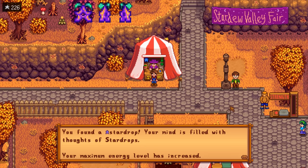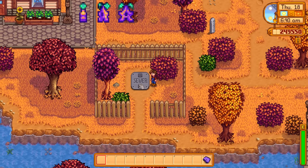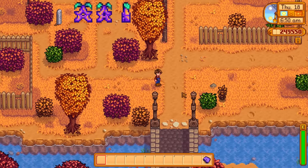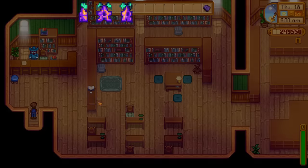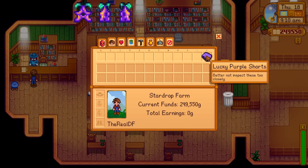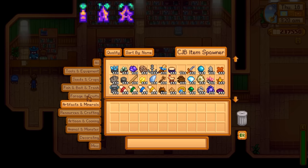You found another star drop — your mind is filled with lots of star drops. Our next star drop comes from the sewers, but we don't have access yet. Luckily I've played this game way too much and I know how to get in there. Unfortunately that means we need to donate 60 items to the museum. Unfortunately, he's not accepting the lucky purple shorts, so now we've got the large task of finding all the artifacts we possibly can.